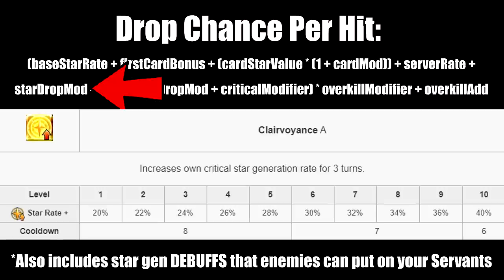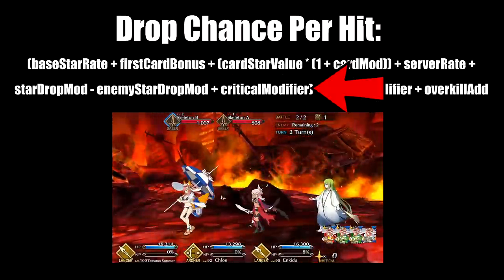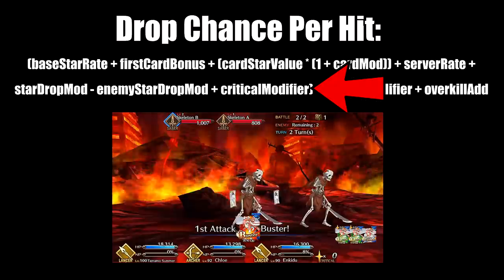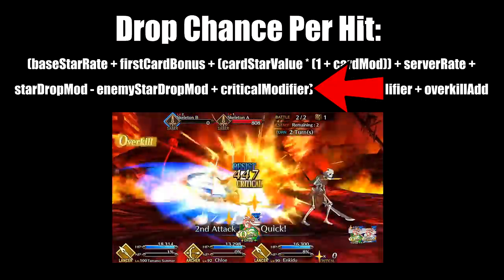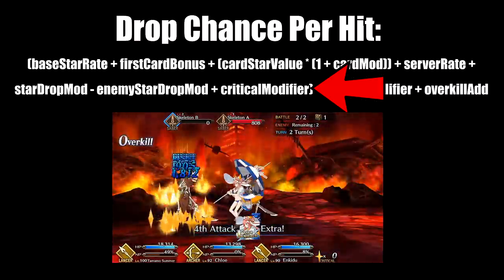Star drop mod refers to your star gen buffs. To reiterate, star gen buffs are additive due to the star gen formula. Enemy star drop mod refers to debuffs that decrease enemy star gen, but since enemies don't have a critical star system, this variable is not used. Critical modifier refers to the star gen bonus your servants get when they land crits, which is 20% if successful and 0 if not — in other words, crits add 20% extra star gen to your face cards.